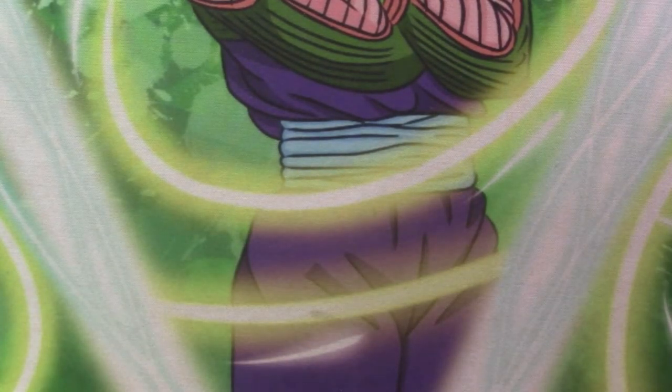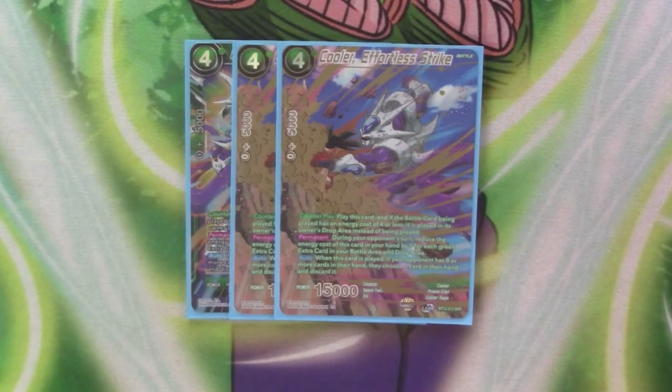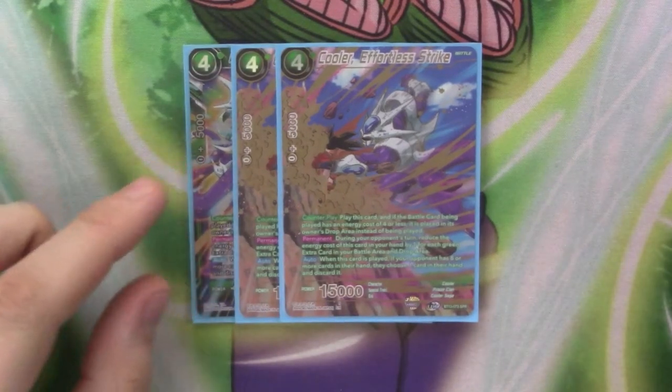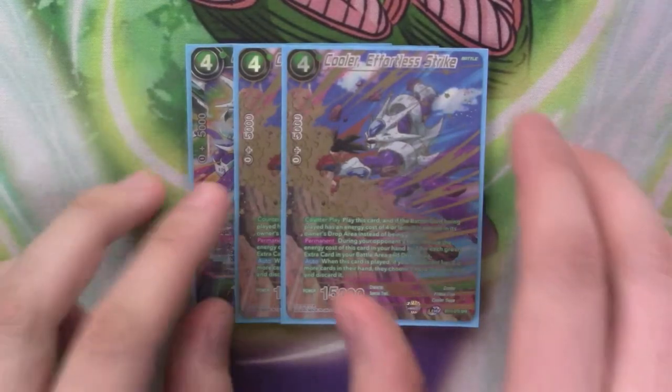Moving on now, we've got our 4-drop, which is three copies of Cooler, Effortless Strike. It's got counter play — you play him, and if the battle card being played costs four or less, it goes to drop. Its cost is reduced by one for each green extra card in your battle or drop area, so it can be played across decks because it counts the drop area — if you've been negating, you're fine. And when it's played, if your opponent has eight or more cards in their hand, they choose a card and discard it — so it can just take a card out as well if they've been doing a lot of drawing.